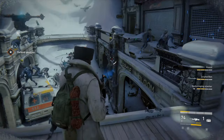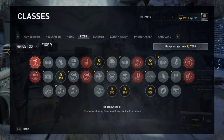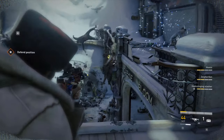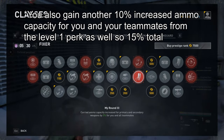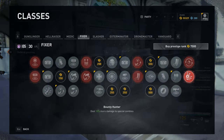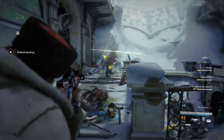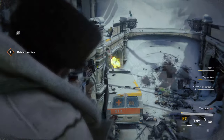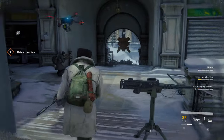When it comes to prestige talents, the Fixers are on the weaker side, however they do still provide bonuses, so they are nice to have. Once you hit prestige 4, you will gain a 10% chance of using a breaching charge without spending it, your revive speed will be increased by 25%, increase carried ammo capacity for primary and secondary weapons by 5% for you and your teammates, and deal 10% more damage to special zombies. As far as the free breaching charge goes, I literally did not have it proc one single time while testing, although I have had it work in the past. It is a fairly low chance of proc, but I would still prioritize leaving breaching charges for the fixer on your team, just in case.